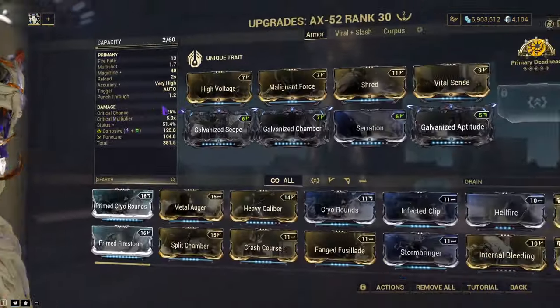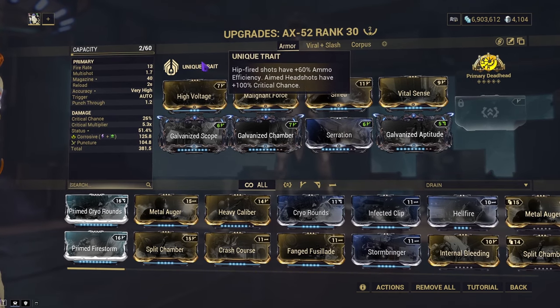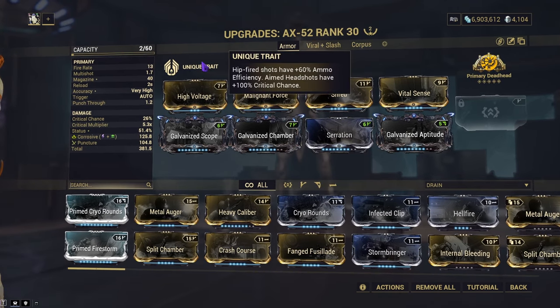So what do I think about this weapon? Because I've already used it and given it some forma. Well, it's phenomenal. This weapon has a unique trait: when hip-fired, you get plus 60% ammo efficiency, and when you are getting aimed headshots, you get a plus 100% crit chance. To me, this gun is the best definition of a galvanized scope's best friend. It's a marksman rifle, basically.